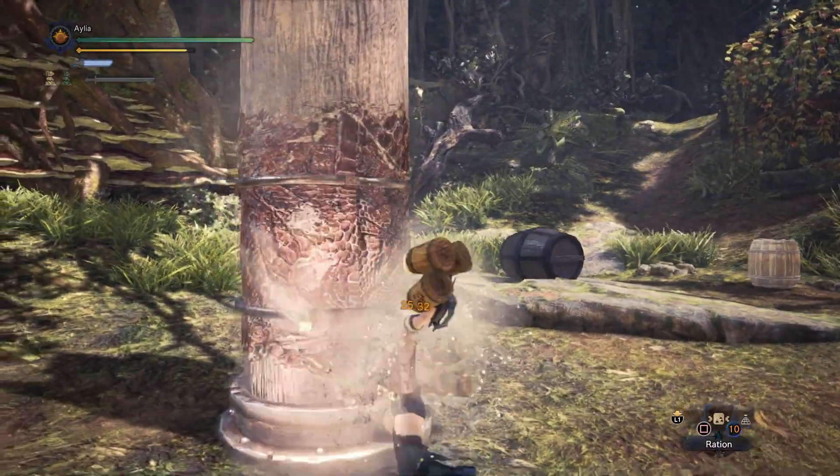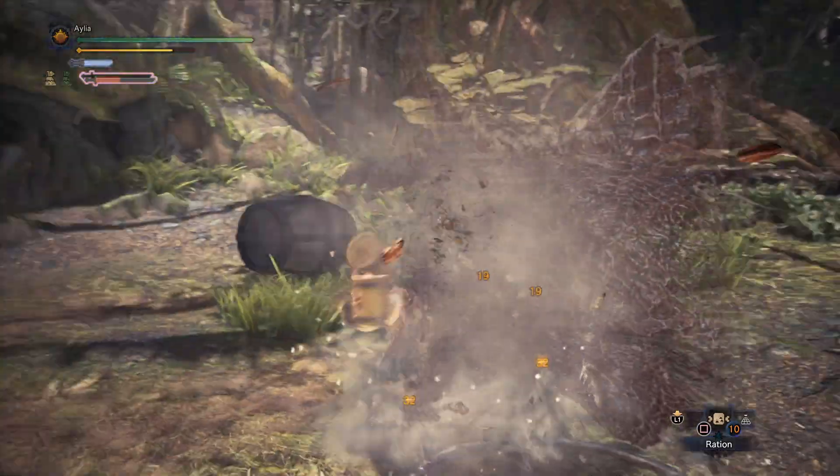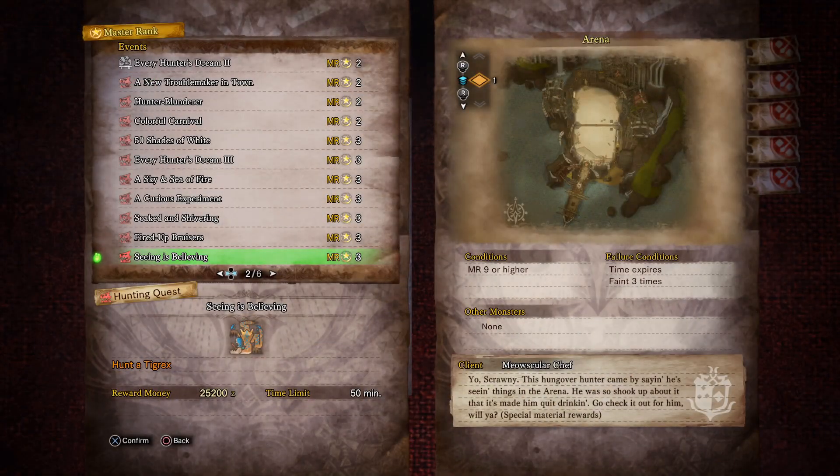I will make that build, but first and foremost: how are we acquiring this, the only new weapon of this festival? Well, it's seeing is believing — a Tigrex in the arena by the Meowskula chef. And the thing about this Tigrex is he's a bit well...